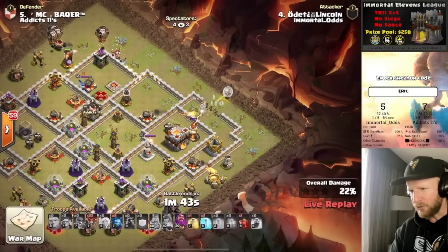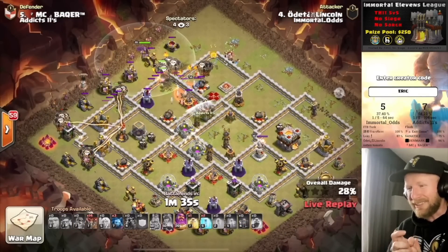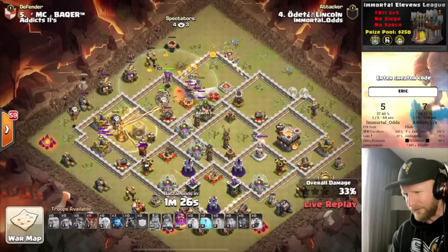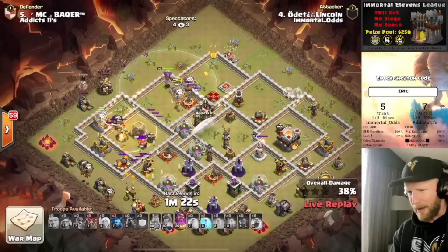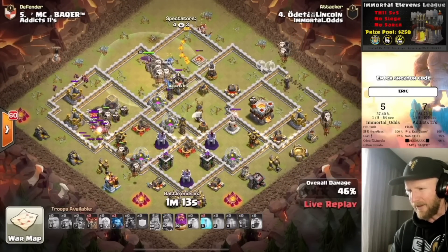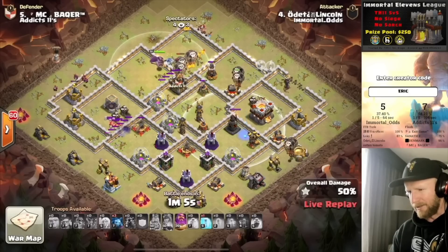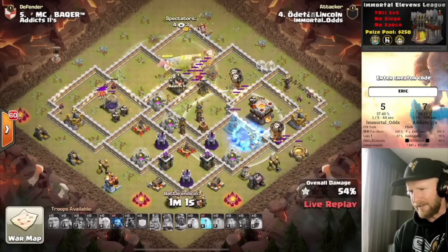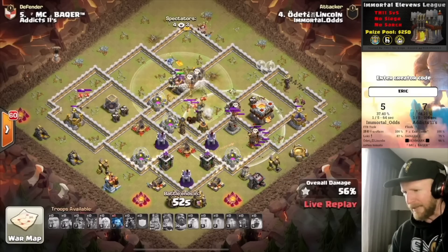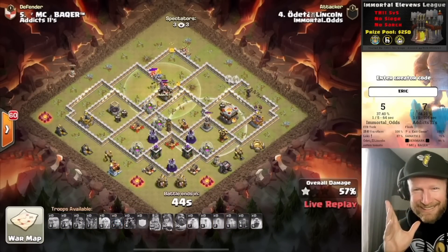He's got a couple of Bloons on standby to pick up whatever the Bats leave behind. He drops them in down south. Watch the Red Air Bombs — they'll get this X-Bow down. They're getting thinned out here, the X-Bow and Inferno doing a lot of damage. But the Bats keep on moving. He puts in a Hog on the right side of the base — it goes in there and will circle back around for cleanup. But a Red Air Bomb just pulled and killed all of the Bats. He got the defenses down — that's ridiculous. That was a cool attack. Ten points for creativity, but only two points on the board. It is a miss at 96%.